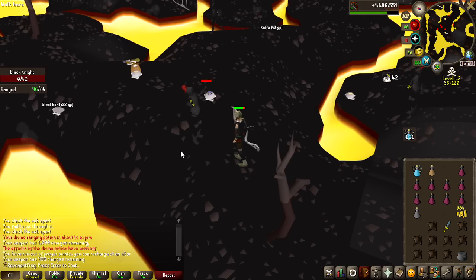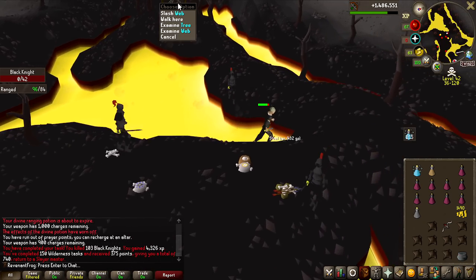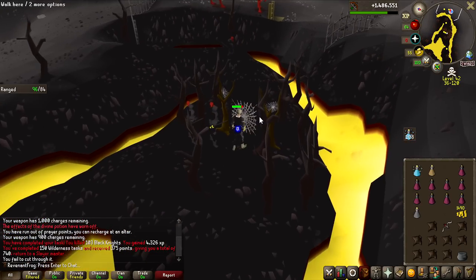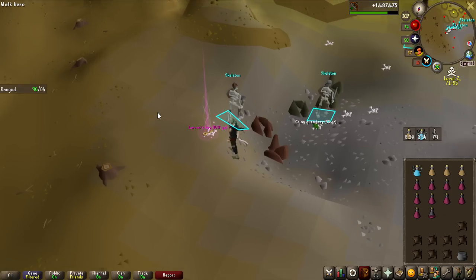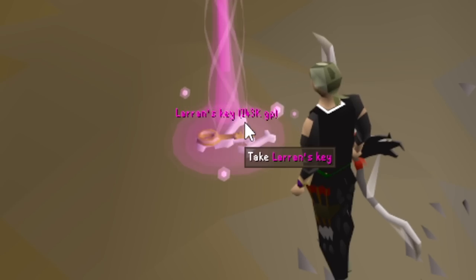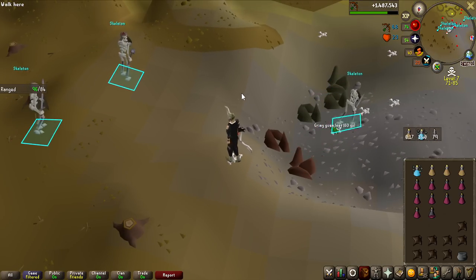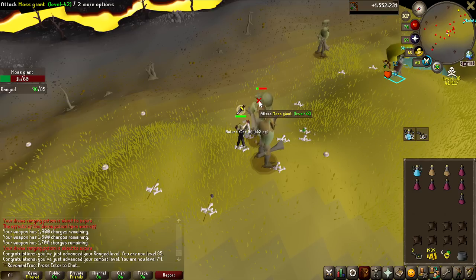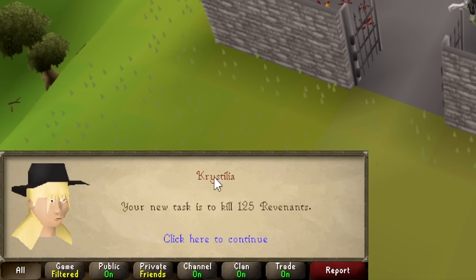We are starting off the Slayer grind very strong with 150 tasks completed for 375 points. My goal is to stack up on as many Slayer points as possible and then skip for as many Revenant tasks as I can get — I need around 8 or 9 of them to reach 1000. I actually love that they made Laren's Keys tradable; you can see their real value now at 143,000 GP for one single key. That really puts into perspective how profitable Wilderness Slayer is. And 85 ranged — almost missed it — 5 more levels and we might hit 90 ranged only in the Wilderness.